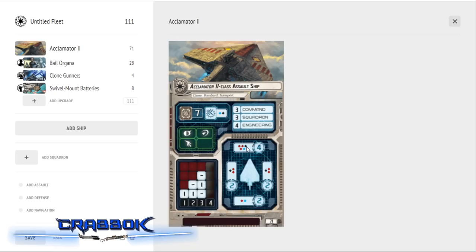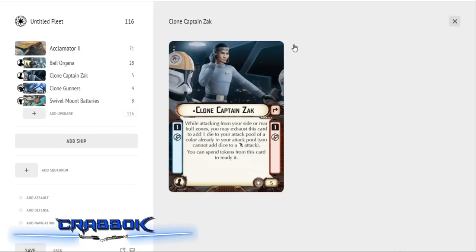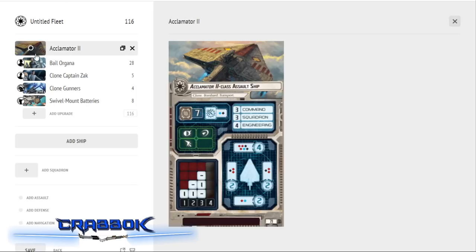If somebody manages to get into close range, you're going to have nine dice on them, with at least one guaranteed to be an accuracy — and that's before you add your Concentrate Fire die. We're also adding Clone Captain Zach, who works from the side or rear zones in case we have to turn sideways. He also gives us the potential to add a die to those other zones if somebody doesn't stay in our front arc.